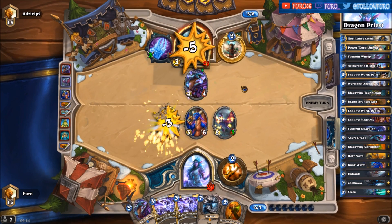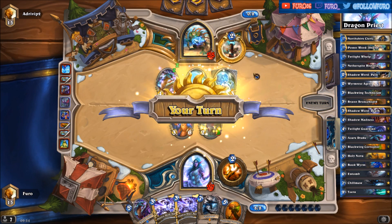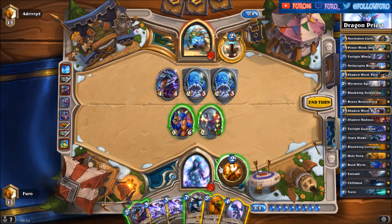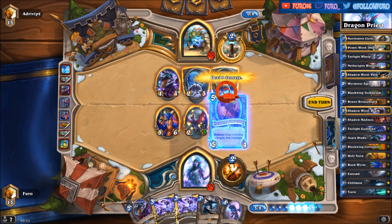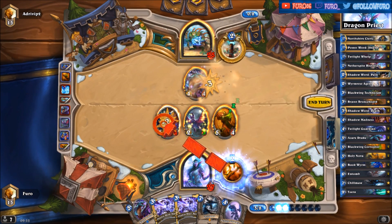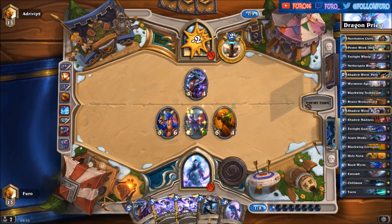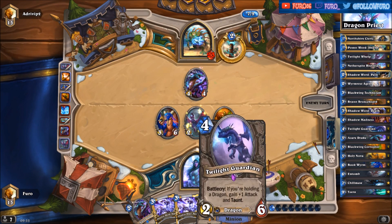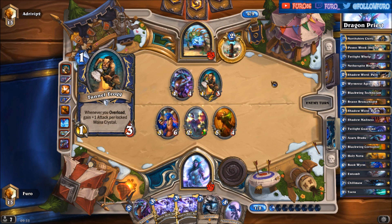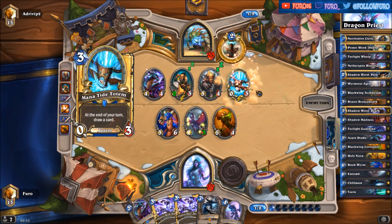Killing the Blackwing and some Feral Spirits. Clearing those again. Then we are healing back the Bookworm here and 2 into his face — down to 23. We'll have the Shill Maw and his board isn't so crowded at the moment. There's a Tunnel Truck, Totem Golem, and the Mana Tide Totem.